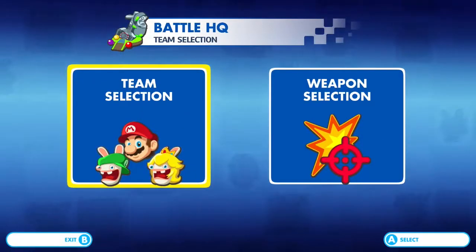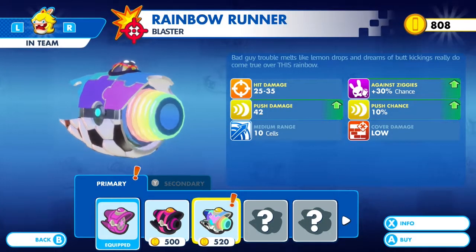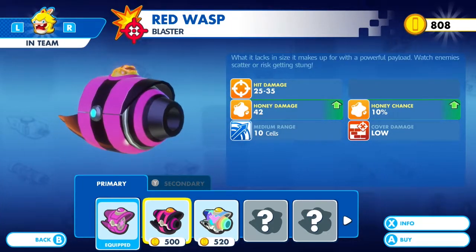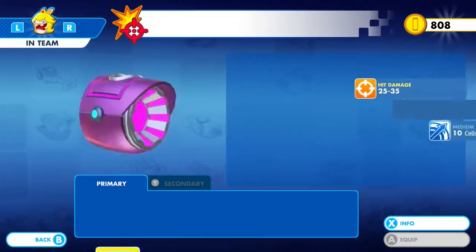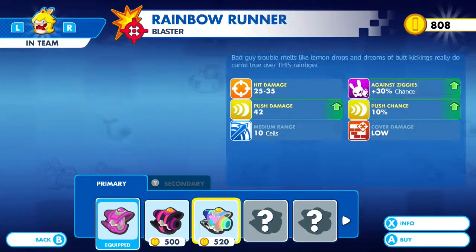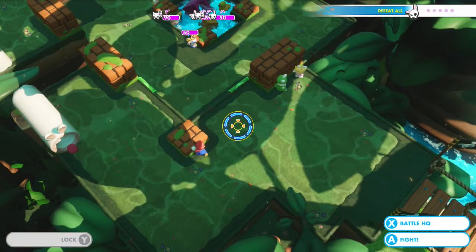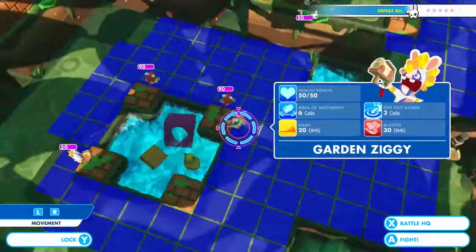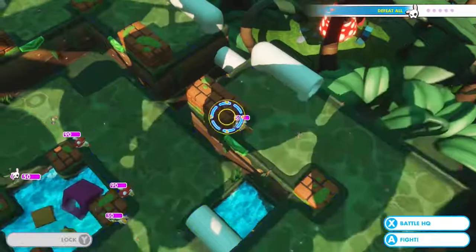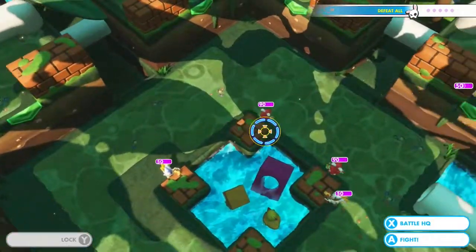We're going to go to Battle HQ and take a quick look at what weapons we unlocked. Peach has the Rainbow Runner now, which has a push chance. We're already going to upgrade for the other two. So I think we're going to go with the Rainbow Runner — let's buy that and equip it. There's a Ziggy there, a Hopper, another Hopper, another Ziggy, and over here is another Ziggy. Five enemies total.